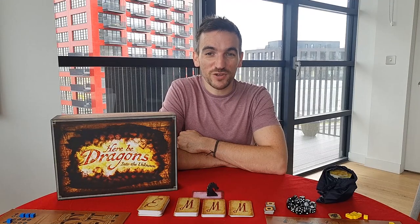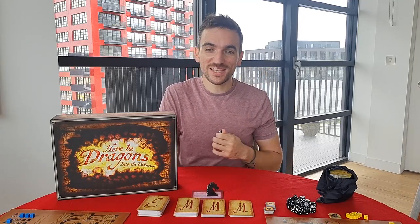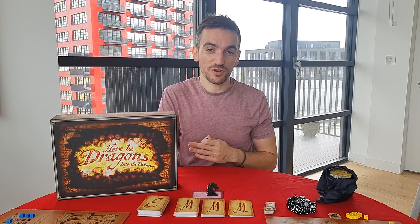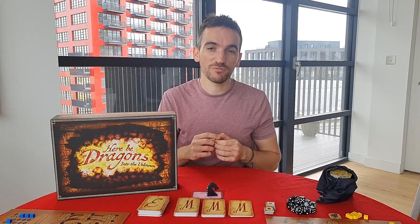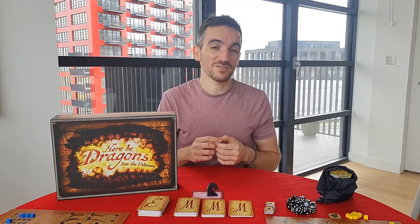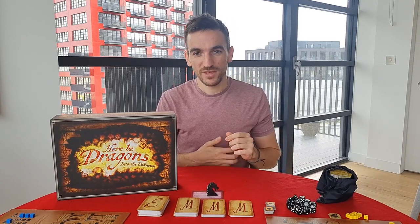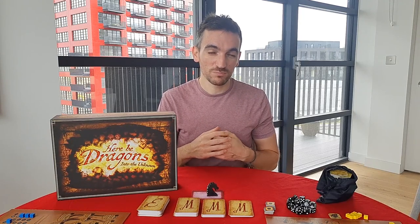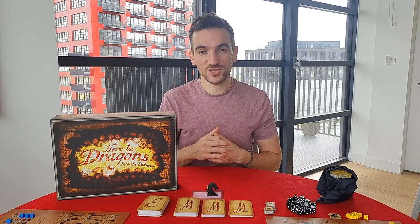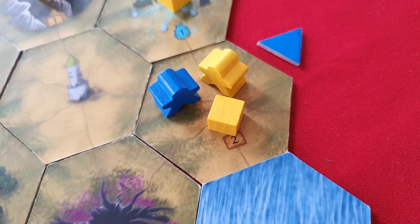Dice rolling is a fairly straightforward mechanic which involves, you guessed it, rolling dice, and in Here Be Dragons Into the Unknown this is utilised for three purposes. One is to search for monsters, where only a result of three or higher will find one for you to fight. Fleeing from these encounters is the second use, and requires a result of four or higher in order to escape. Finally, there is fighting, and battles here are reminiscent of games like Risk, with multiple dice used to face off against one another. Battles will usually occur between players and monsters, with rewards gained for defeating them, but players who share the same space on the map can also battle each other.